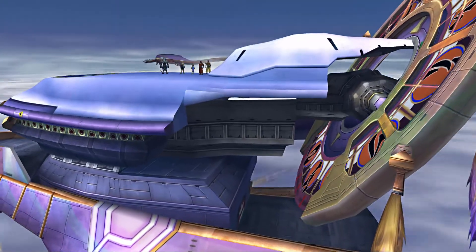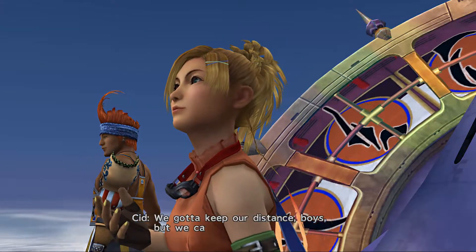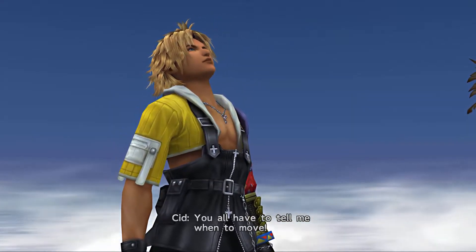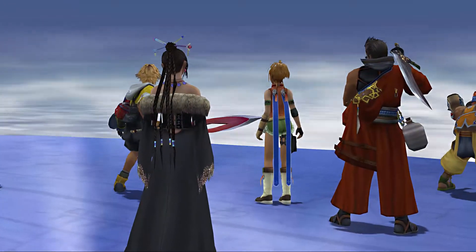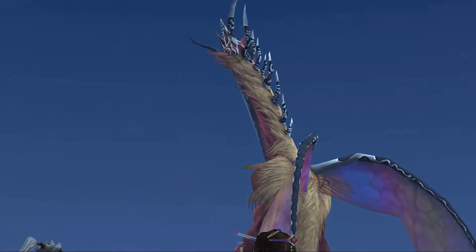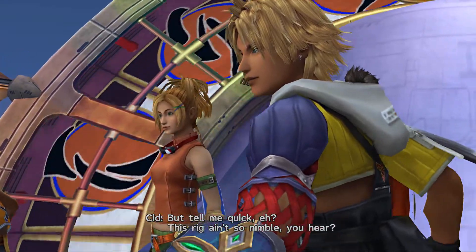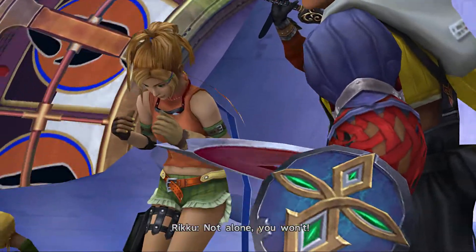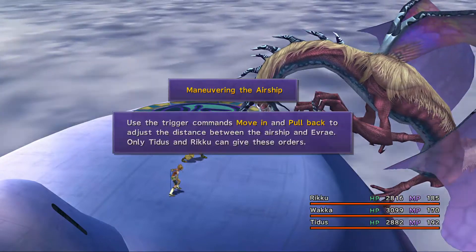Oh, you've got guns. So what are we doing again? If you have all these guns, you can just shoot it to death? We gotta keep our distance, boys, but we can't let her get too far away! Tyrus is going to give the commands, even though gameplay-wise he's the leader, but story-wise he's not really the leader.